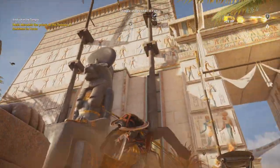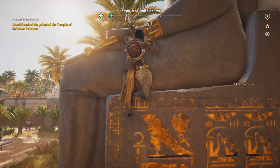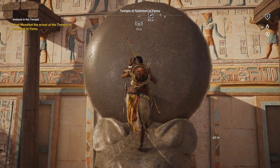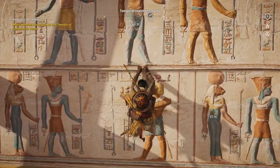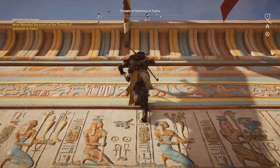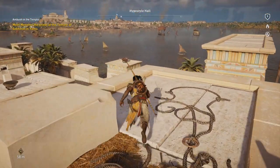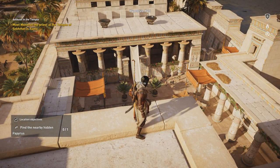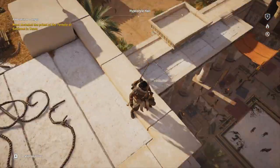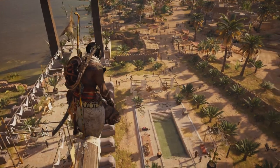First I gotta get up here. Can I climb the statue? This seems to be somewhat blasphemous — I am sorry, great goddess, but I need to get up here. The location objectives say to find a nearby hidden papyrus, so we've got another one of these riddles presumably. Let's synchronize and then check out the actual temple.